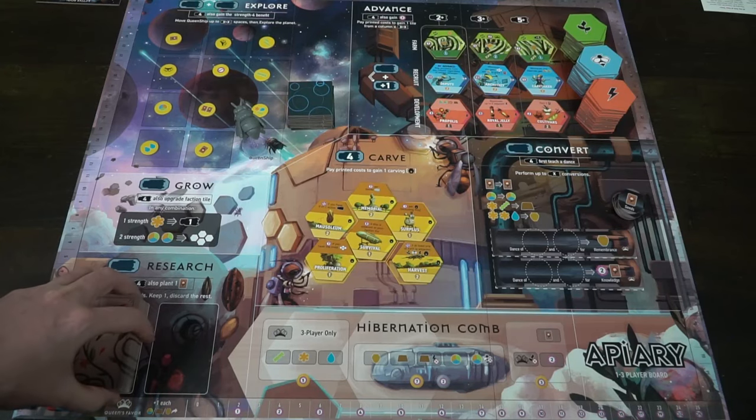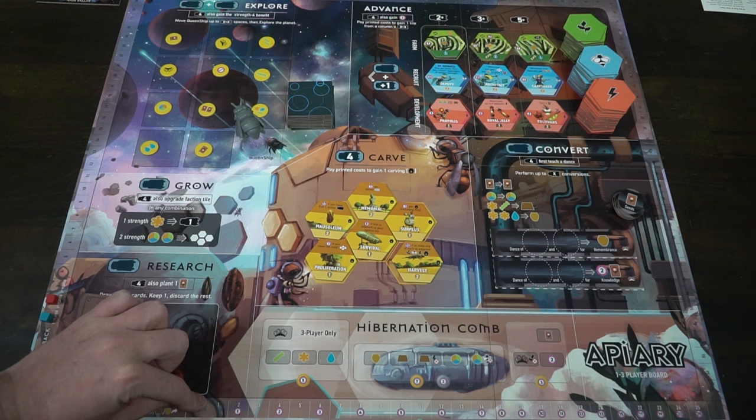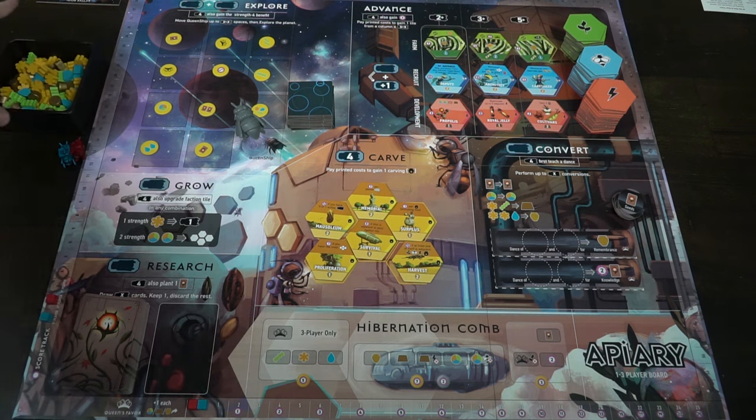Then take the research cards, shuffle them up, and place them on their space. Last but not least, you need to know about Queen's Favor and the score track. If you're playing as the first, second, or third player, there is a space where you'll place your cube based on your starting order. For Queen's Favor, everyone will start at zero. That's basically the setup of the game Apiary.